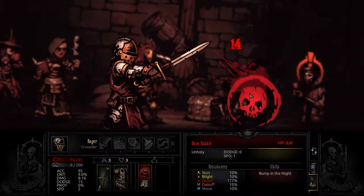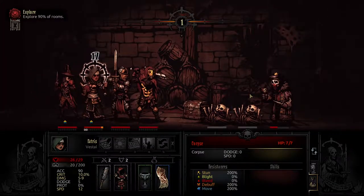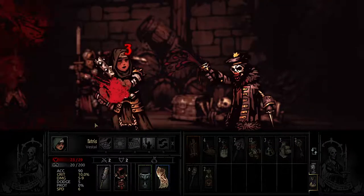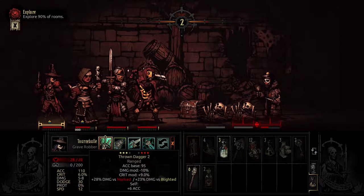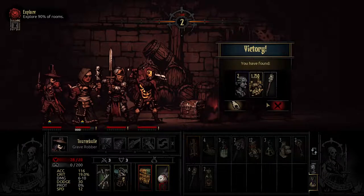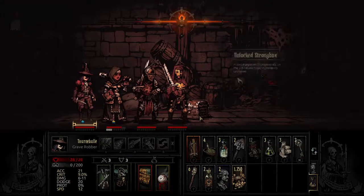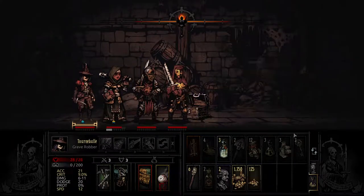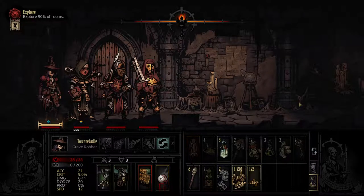Back to the topic at hand, apprentice expeditions are Darkest Dungeon's way of teaching you the basics without pulling any punches. The myriad curios will bleed you out and plague your party with diseases until you spend a small fortune experimenting which of the provisions you have access to will bring about positive effects with every different curio. You'll work out that grabbing a couple of bandages and vials of anti-venom before a mission is as important as anything in the world, especially in such places as the Cove, which is filled with things that will cut you.